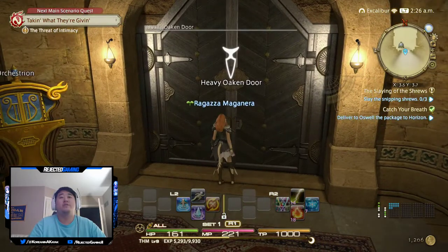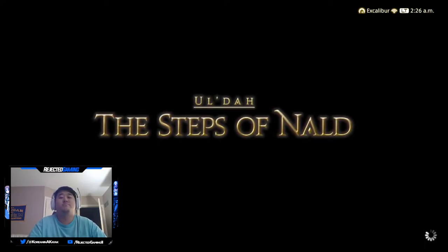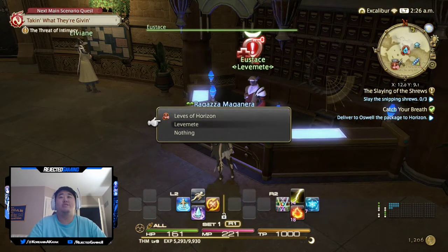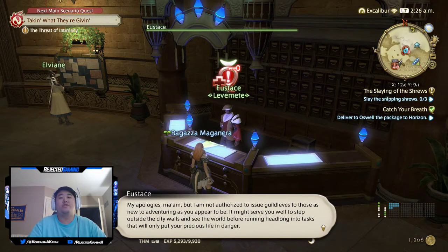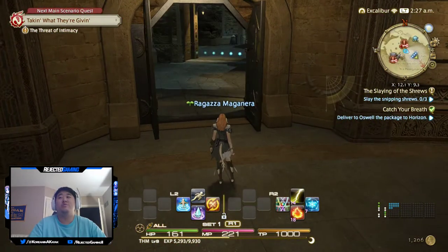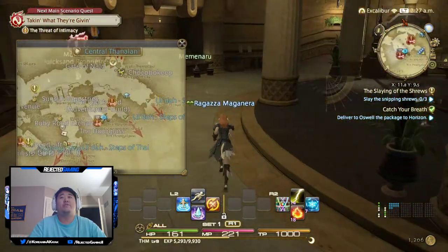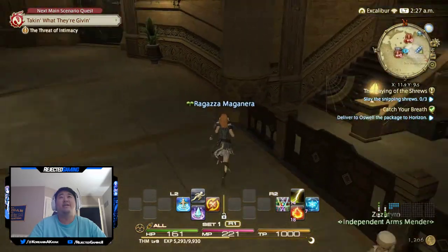Let's go ahead and head out of here - exit the room. Steps of Nald. Alright, so there's our dude over here but I might not be high enough level. Leaves of the Horizon - gotta be level 10. 'My apologies, but I'm not authorized to issue guild leaves to those as new to adventuring as you appear to be. It might serve you well to step outside the city walls and see the world before running headlong into tasks that will only put your precious life in danger.' Alright, well we could deliver Oswald's package to Horizon - I don't know what that consists of, but we could do that.